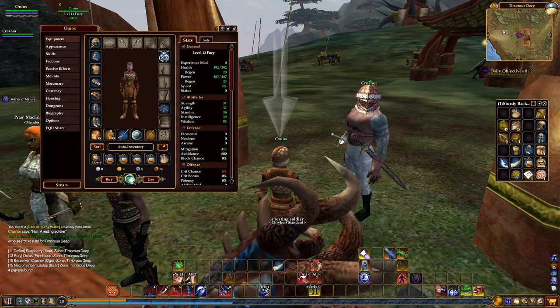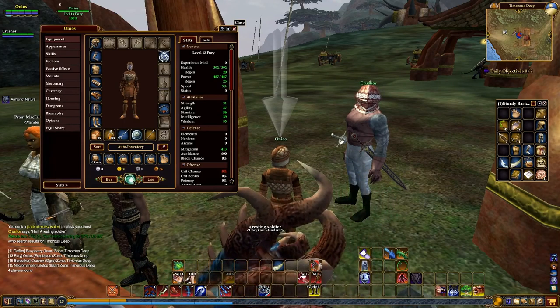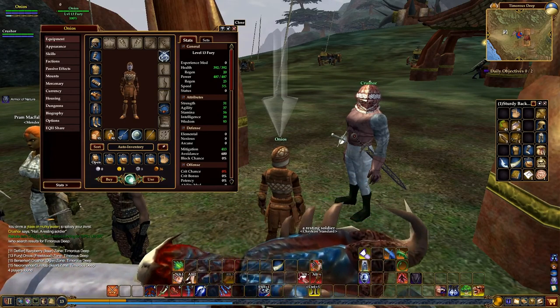I am here with my level 13 Fury, and Kevin is here with his level 15 Berserker. Basically what we're going to do on this episode is start the lore and legend quest for the Avok.